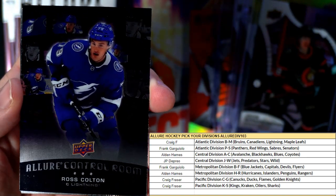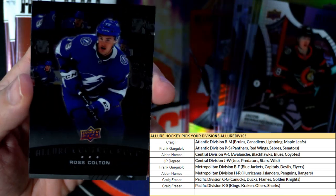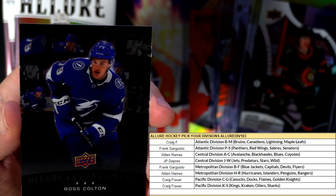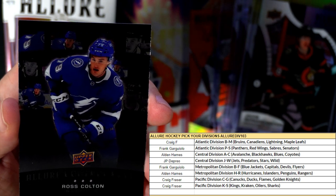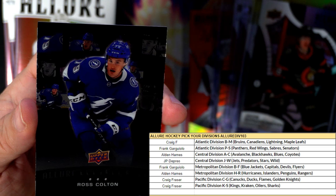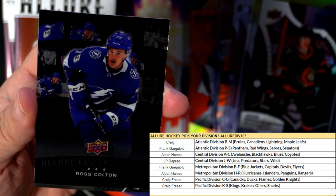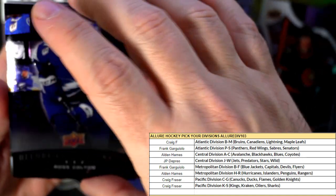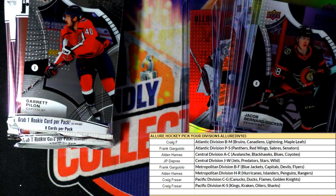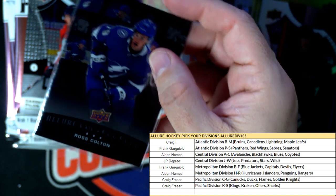We got a Ross Colton Allure Control Room — that's cool, that's different. Let me see the odds: the Quartz inserts are one in every 12 packs, so those are a hard pull, not even one per box. The Control Room is one in every nine packs — so that's another good pull because they're not guaranteed to be one per box. Control Room, Tampa Bay Lightning — going out to Craig F.